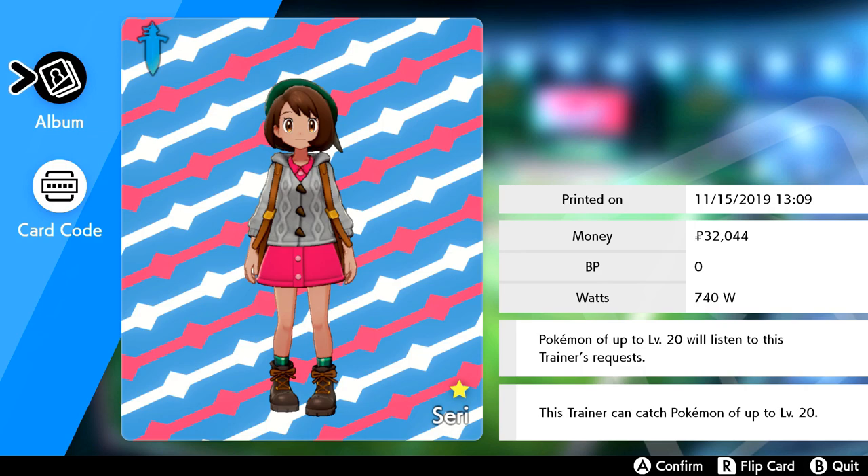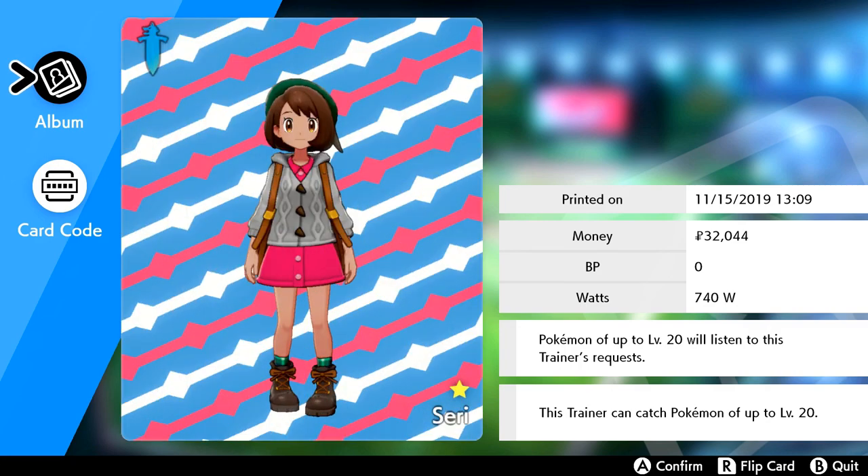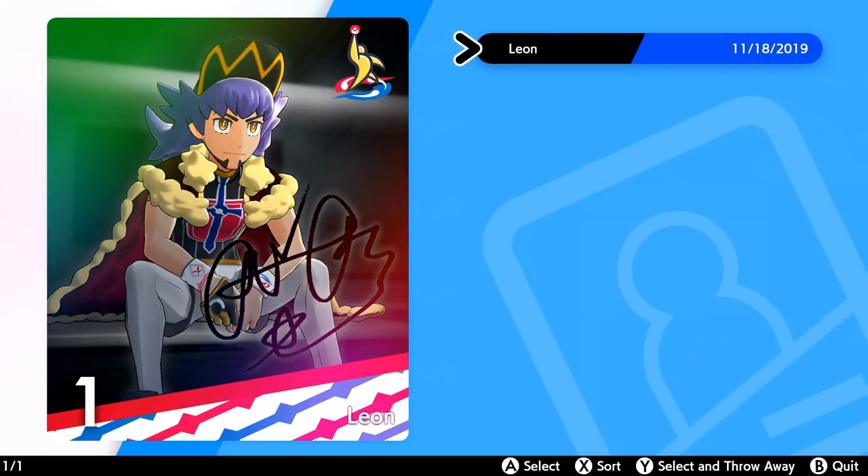We can catch Pokemon up to level 20 and Pokemon of up to level 20 will listen to us — good to know. And then we have our card code and I can flip the card. That's cute! Oh look, we have Leon's card! That's so much fun.